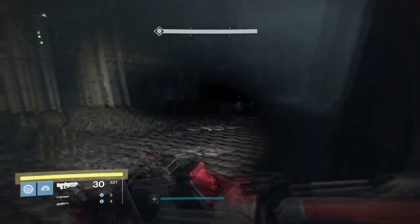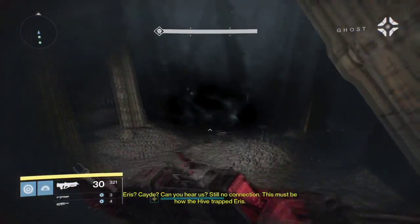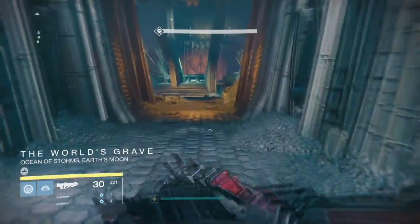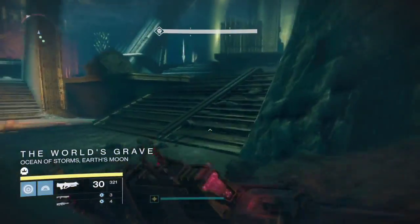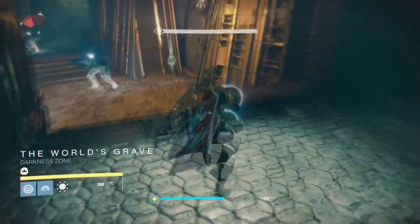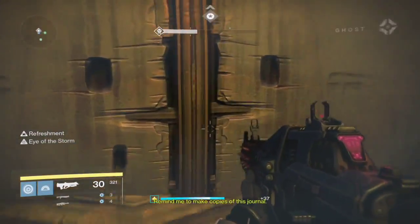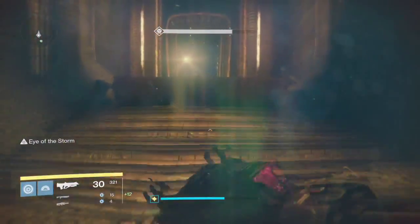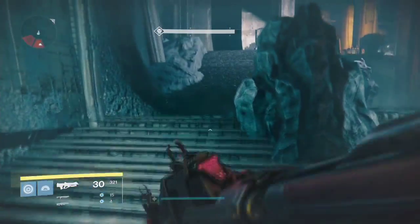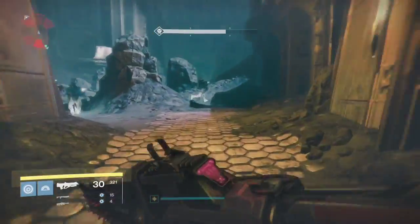If everyone is at a decent light level — Jason is at 288 in this video — it's very doable. A lot of people say you need to be at 300 or 290 light, but no, you just need to be good at the game. For the first door after you run, it's usually open — you just grab it. It's always in that one area. I do recommend shooting the knights. You don't have to kill everyone, you just shoot them to take fewer shots on the key holder. The knights are probably the worst in this whole section because they spit out that fire.